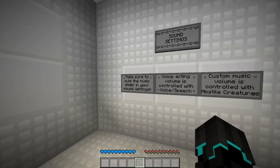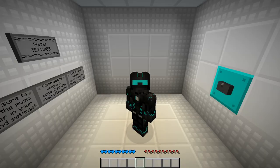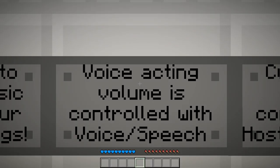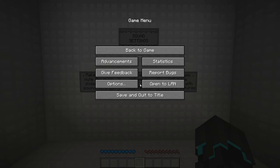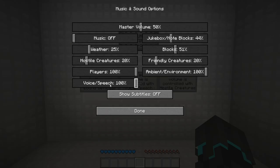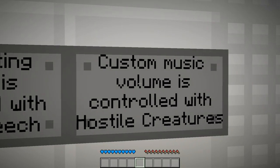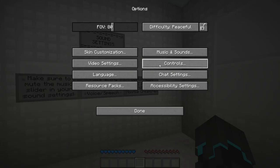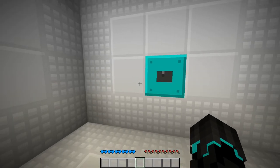You should have noticed the custom textures by now. Make sure to mute the music slider in your sound settings. Already done — first thing I do when I install Minecraft. Voice acting volume is controlled with voice/speech. Custom music volume is controlled with hostile creatures. We'll put it to 100%.